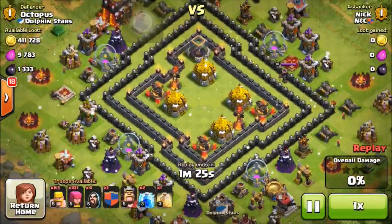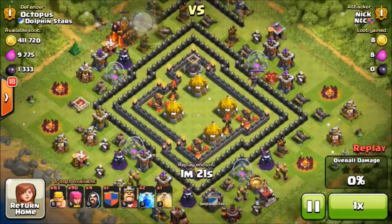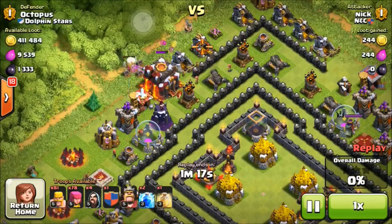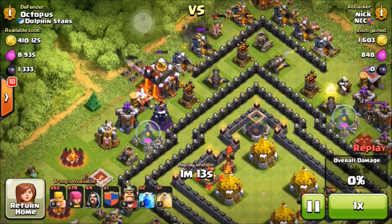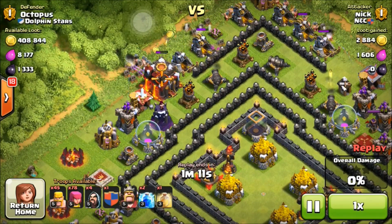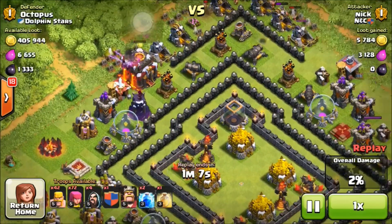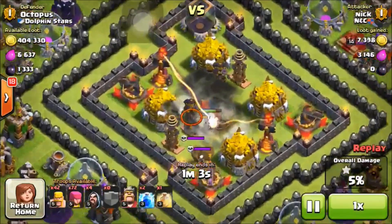This guy's name is Nick from NNC, and he's gonna get my Town Hall first because he doesn't want to lose that win. My Archer Tower is shooting way faster at the Archers — they're doing a one-shot at double the speed they used to before the update. The Town Hall is about to go down.